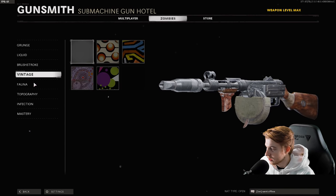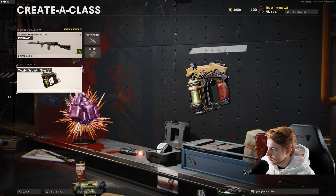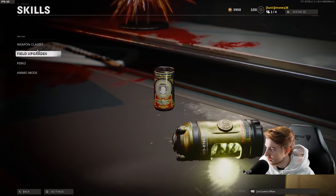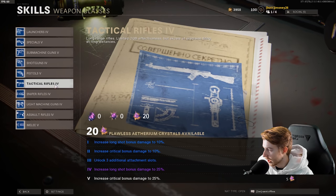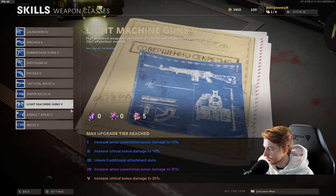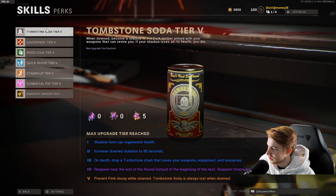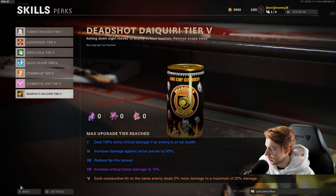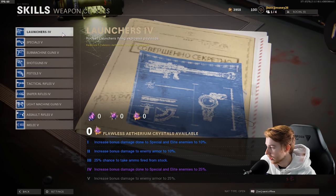For our camo progress, everything is done except critical kills — we need just 400 more. I think I'll still use Toxic Growth, it's still new so we'll break it in. We have 20 flawless crystals, so we can upgrade attack rifles, LMGs, assault rifles. Perks are all up, ammo mods are all up except Napalm Blast — that's probably more important. The only things left to upgrade are Energy Mine, shotguns, snipers, and launchers. We're very close to everything fully upgraded.